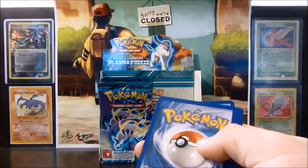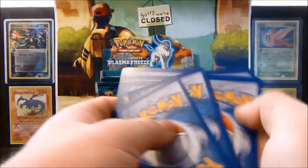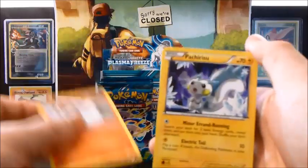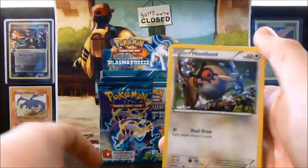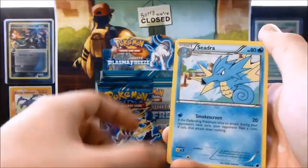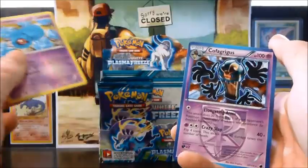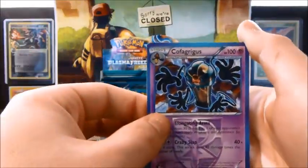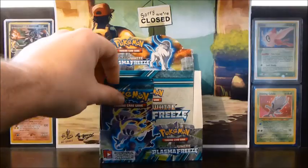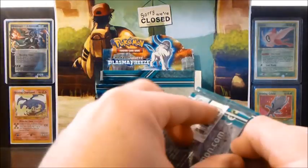Let's get some full arts though — that's what we really want. Litwick, Pachirisu, Trico, Hoothoot, Eevee, Flareon, Nidorino, Seedra, a Beldum Reverse, and Cofagrigus. Not one of my favourite Pokémon, but I guess it exists and I can't do anything about that.